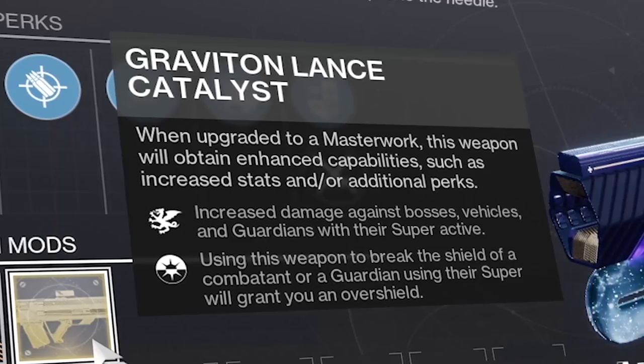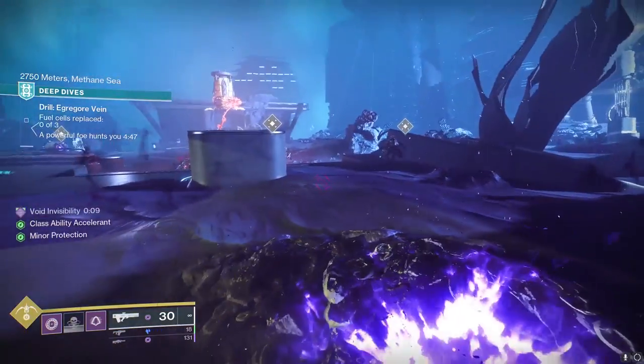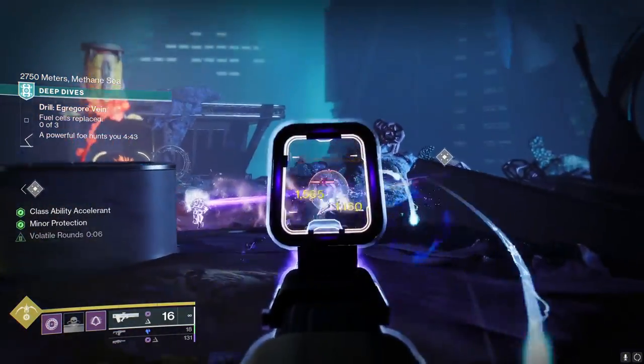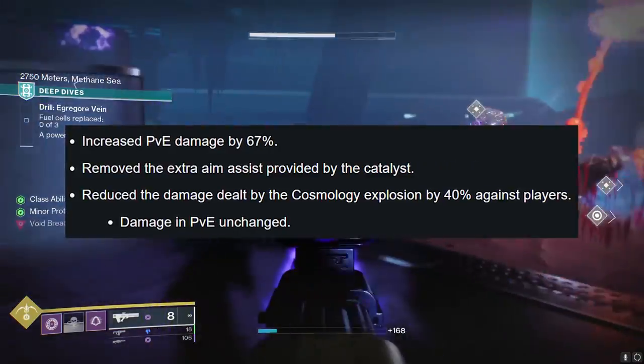If you have the Graviton Lance exotic catalyst, you'll also deal more damage to bosses in PvE and be able to get a free overshield. As already mentioned, this combo is going to go even harder in the near future as Bungie is delivering a whopping extra 67% outgoing damage buff to Graviton in the upcoming mid-season patch.